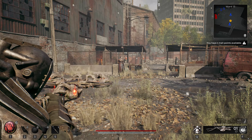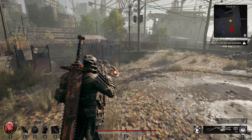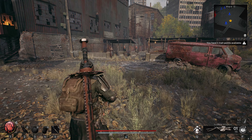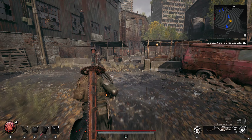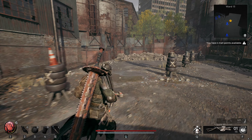Dodging is a crucial mechanic in Remnant 2, a game where players must navigate dangerous environments and face challenging enemies. Mastering the dodge mechanic is vital for survival and maintaining good health throughout the game. Dodging allows players to evade enemy attacks, minimizing damage taken and creating opportunities for counter attacks.